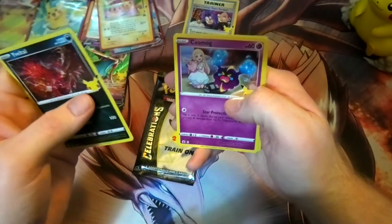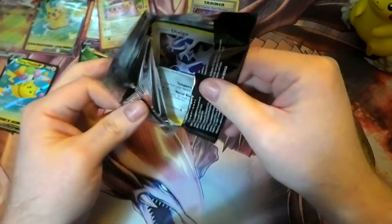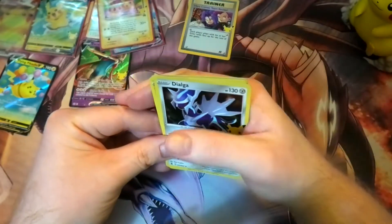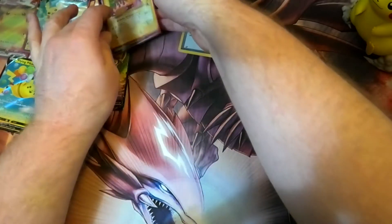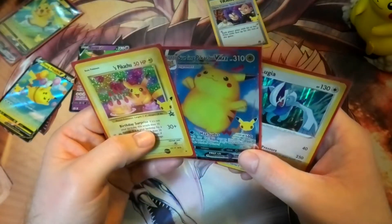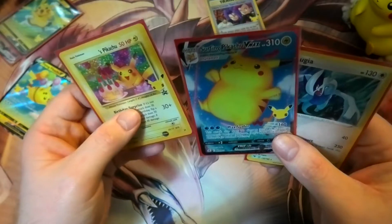Virizion, Cosmog — come on! Last one, somebody — Pikachu, Zekrom, Cosmog... damn. Still no Venusaur. But that's okay because we've got some more cool promos — got another Team Rocket there. Got some nice new cards for the collection, especially Birthday Pikachu, that's actually a really cool card and it's promo. Awesome, and we've got the Surfing Pikachu — I'm pretty sure we didn't have you yet.